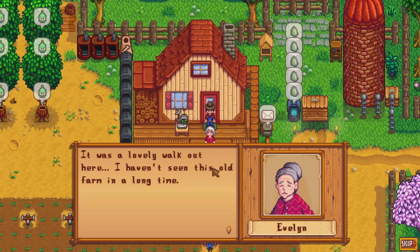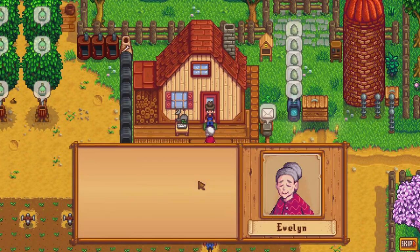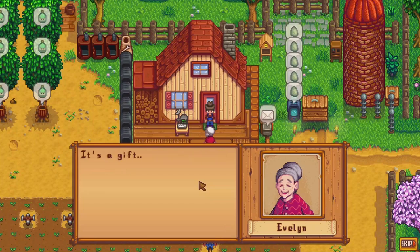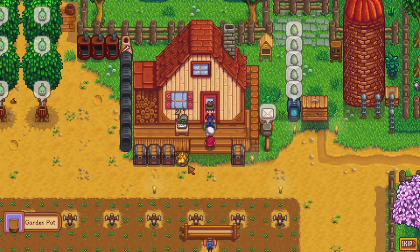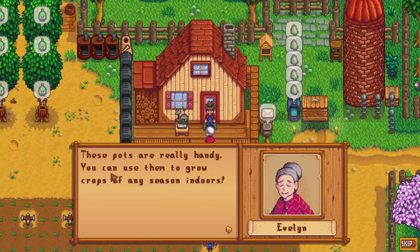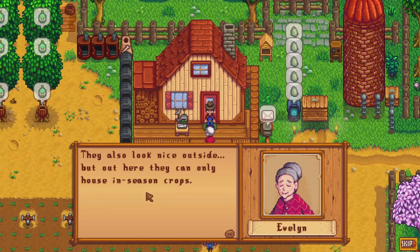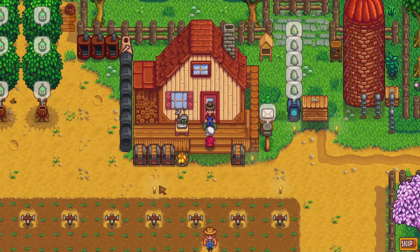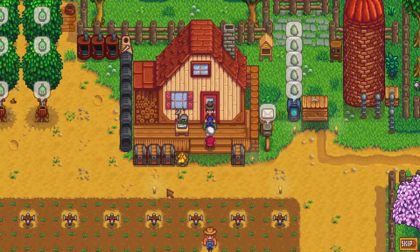There's also this cutscene — good morning dear, hello Evelyn, how are you today? It was a lovely walk out here, I haven't seen this old farm in a long time, it looks even better than I remember. Here, I brought you a little something — it's a gift from one gardener to another. We did get this: a garden pot. These pots are really handy, you can use them to grow crops of any season indoors, but outdoors they can only house in-season crops.